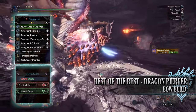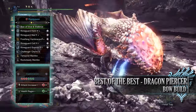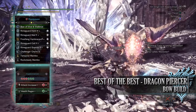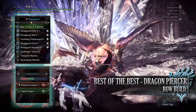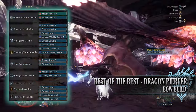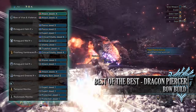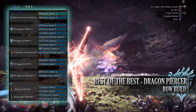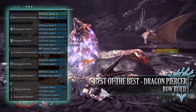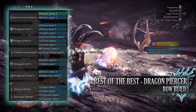For this build you'll need the Rhyme Guard Helm Gamma, the Rhyme Guard Mail Gamma, the Frost Fang Vambraces Beta, the Rhyme Guard Coil Gamma, the Rhyme Guard Greaves Gamma and the Challenger Charm 5. Again for my weapon I'm using the Bow of Vice and Violence, which has a health regen augmentation and attack increase augmentation. As for specialist tools, I've gone for the Temporal and Rocksteady mantle. For jewels I've gone for Attack jewels for Attack Boost, Pierce jewels for the Piercing Shot skill, Expert jewels for Critical Eye, Vitality jewels for Health Boost, Critical jewels for Crit Boost, a True Shot jewel for Special Ammo Boost, a Shaver jewel for Clutch Claw Boost, and a Mighty Bow jewel for Bow Charge Plus.